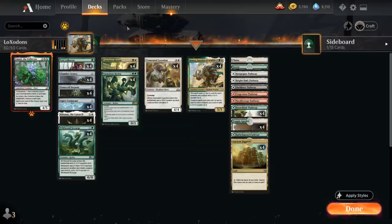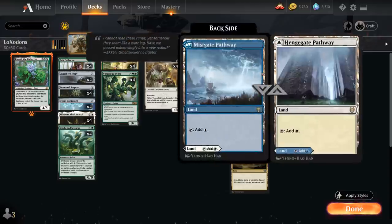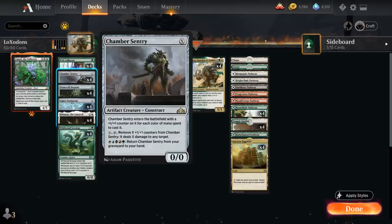We also have a whole bunch of creatures with X in their mana cost, including Chamber Sentry, which enters the battlefield with a +1/+1 counter for each color of mana spent to cast it. We're a two-color deck, but we're adding off-color pathways in the mana base to help enable Chamber Sentry, so we can play it for X equal to a much larger number than just 2.